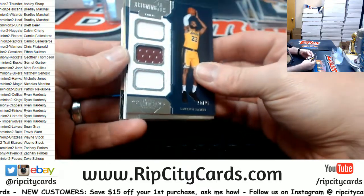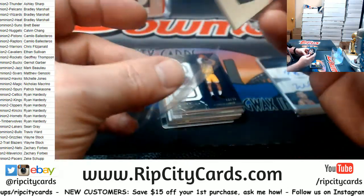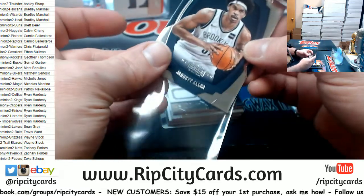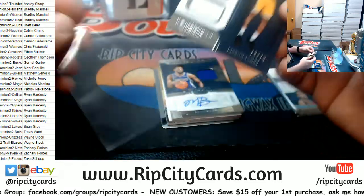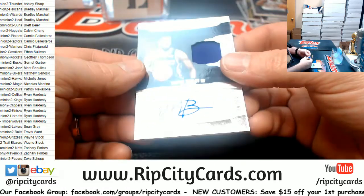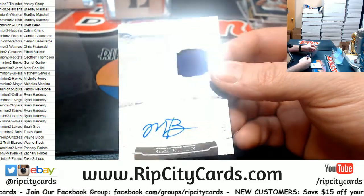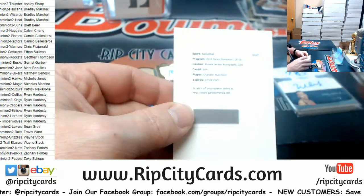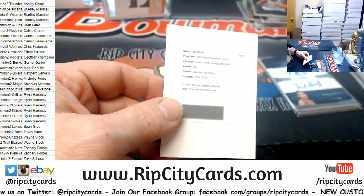Four boxes next — four box is next. A Jared Allen to 75. A LeBron James to 75 for the Lakers with Cavaliers swatch. A Marvin Bagley the Third for the Kings to 49, RPA action. A Chandler Hutchinson — everybody loves Chandler.